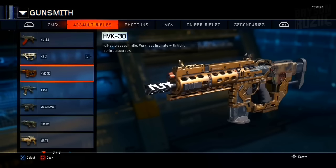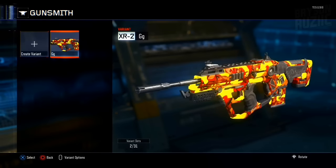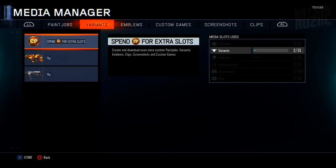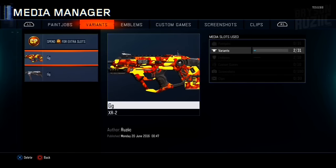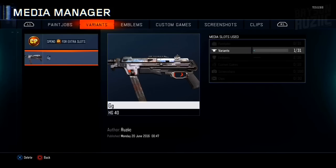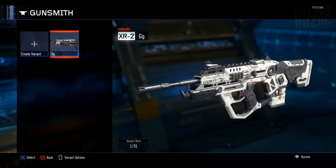Right as you do that, go to the weapon, then the variant of the weapon you chose, and then go to media manager. You're going to see the weapon with the camo on top and the other one without it on the bottom. Then delete the one with the camo — it will glitch, which will make the names mix up, and that will make the servers believe that the second one is the first one with the camo.